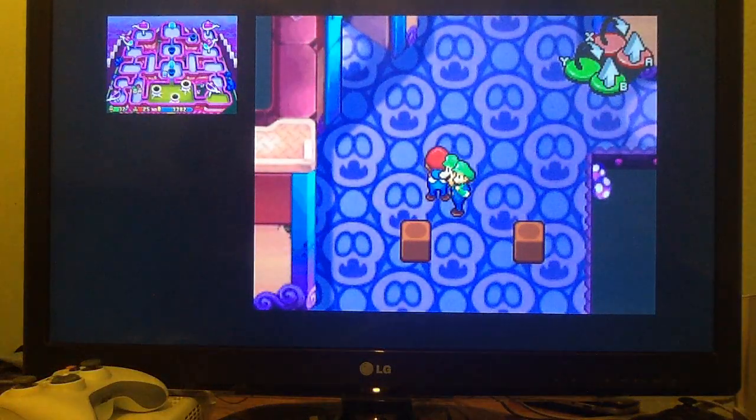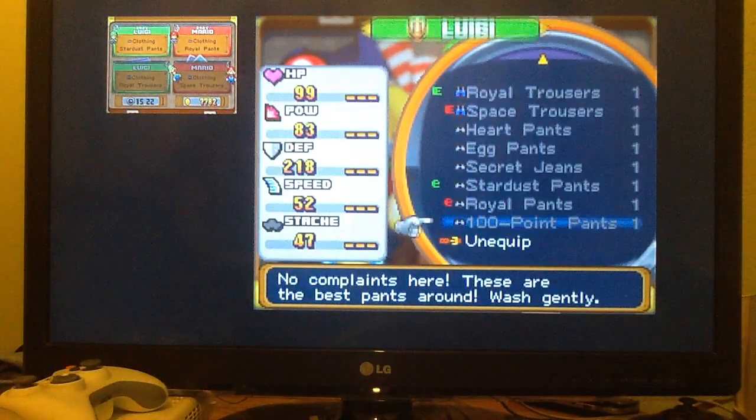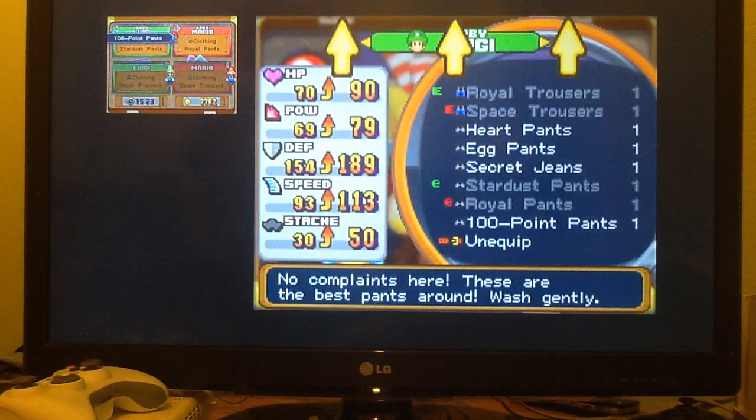We battled every single new enemy in the area apart from one - but that enemy can be really hard to find. The 100 point pants are for the babies, obviously. Look at that - they raise all stats by at least 20, every single stat. Apart from Baby Luigi's defense being like 25. Baby Luigi's - look at that! It raises power by 10, defense by 25, speed by 20, stash by 20, and HP by 20. You better want to equip that to him!